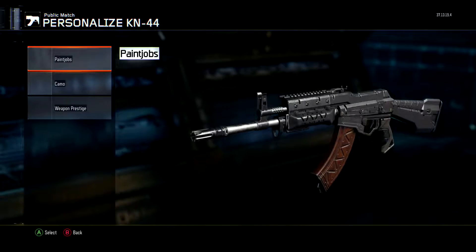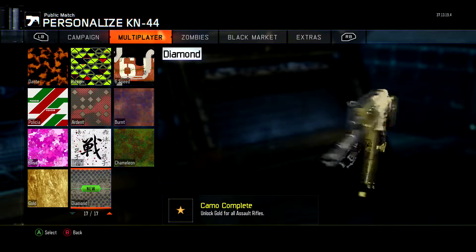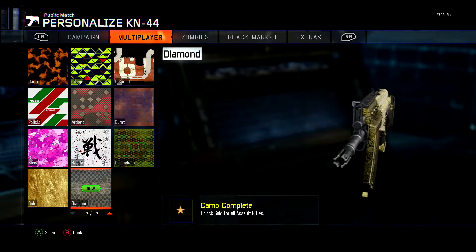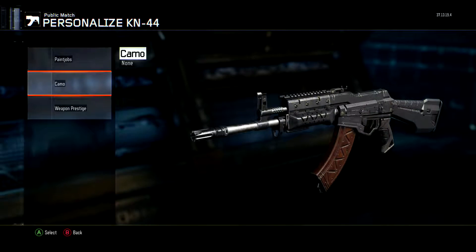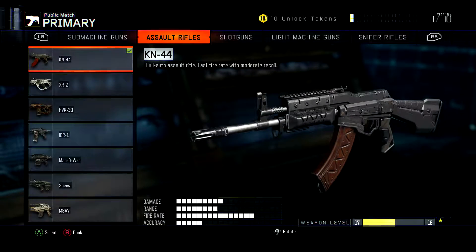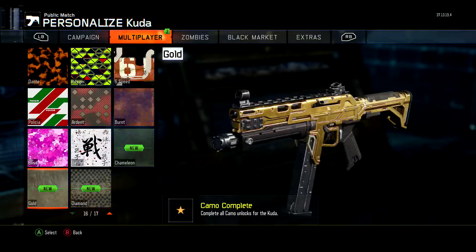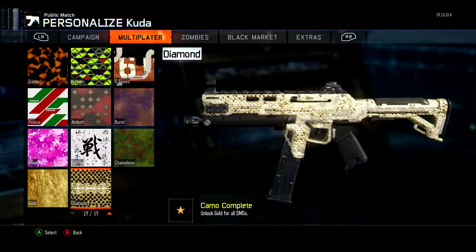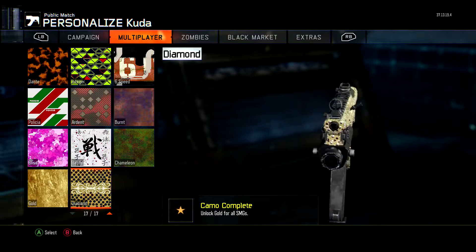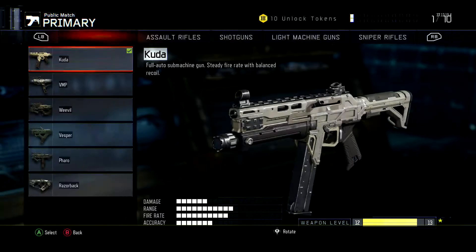Let's start out with the assault rifles. As you can see, I have diamond assault rifles now, so I completed all of the headshot and other challenges for the assault rifles. Moving on to SMGs, I also have diamond SMGs now, so I've completed all the headshots and challenges for the submachine guns.